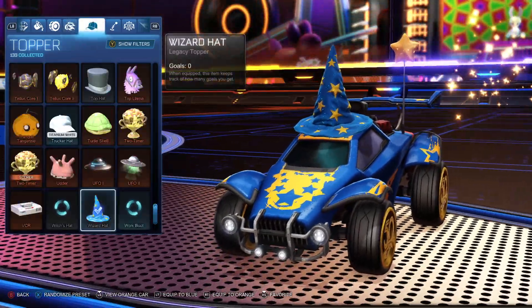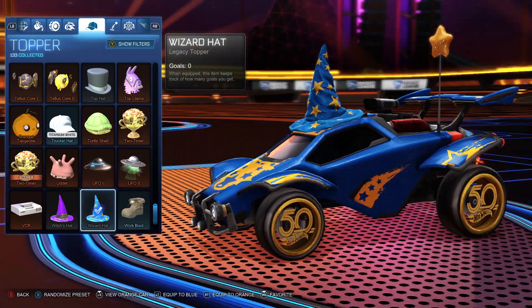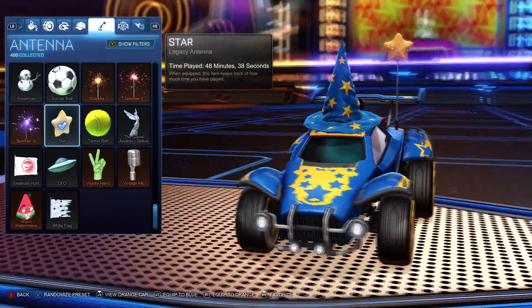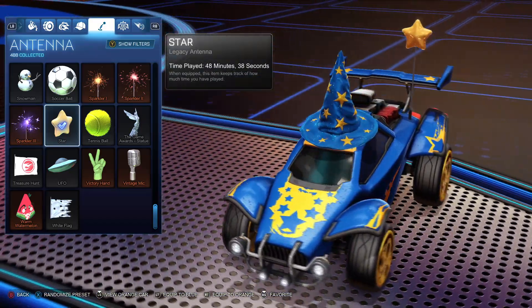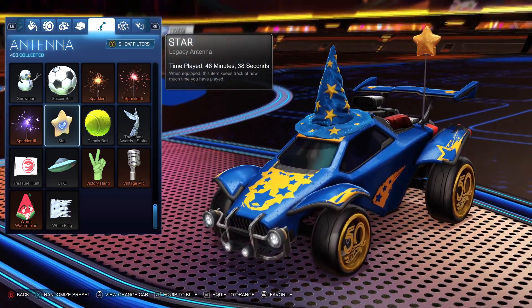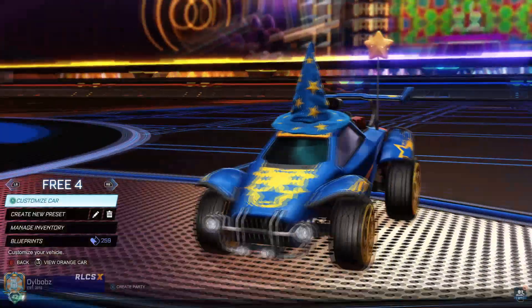We also have a topper here — the wizard hat, which this entire design revolves around. It looks real sparkly and nice. And why not add this cute little star on the antenna — I actually really like this star antenna. There aren't many antennas I like in the game, but I like how chubby and fat this little star is. So that's the wizard car design.